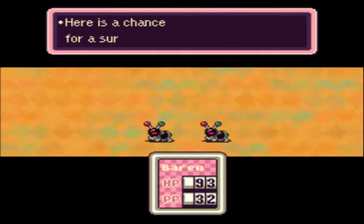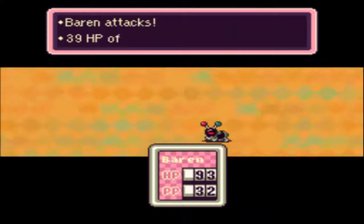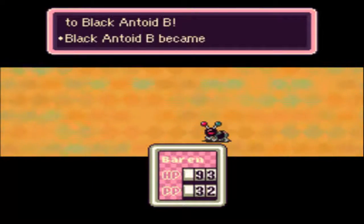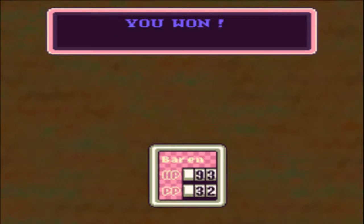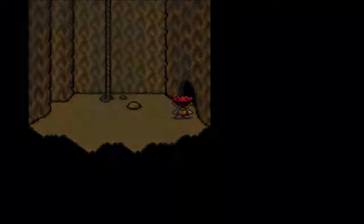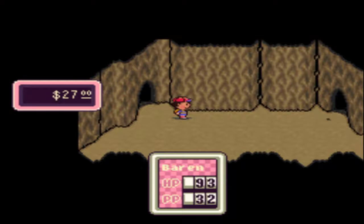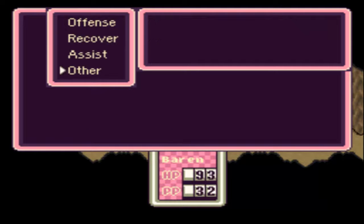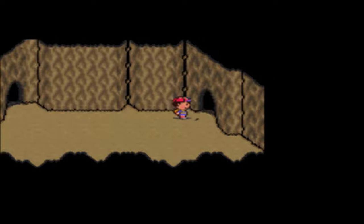I think we got an automatic win here — oh no, not quite. Here's a chance for a surprise opening attack. We win, get 74 experience, and this one left a cookie — not that we needed it. Let's check our stats: 341 more to go. They're already like level 10.